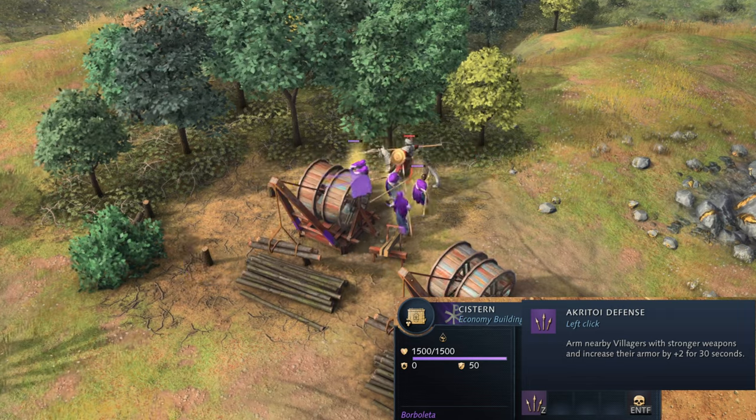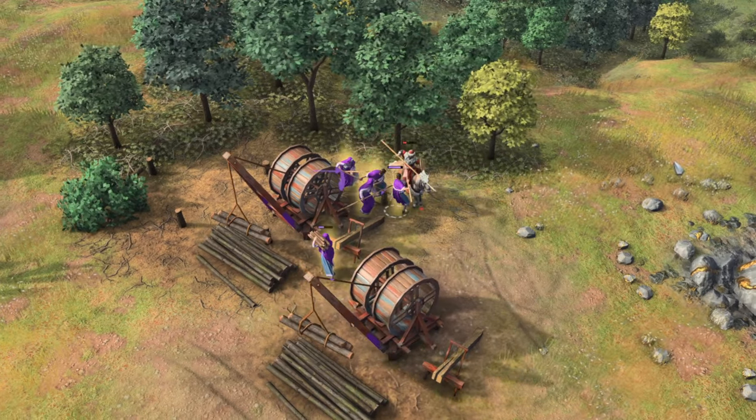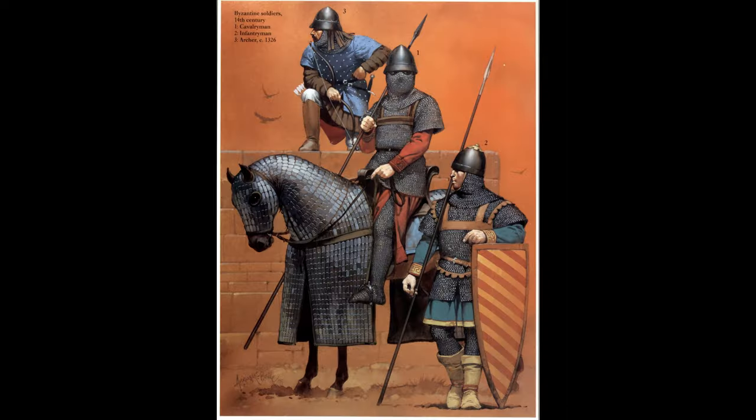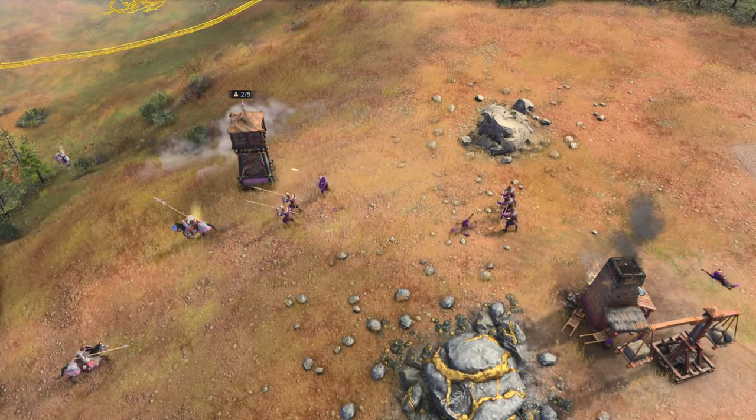The system also has a special ability: the Agritoid Defense can be activated, and villagers within the radius gain a spear to attack, plus 2 melee and ranged armor for 30 seconds. The term Agritoid referred to frontier soldiers who defended the Byzantine Empire's eastern borderlands, playing a very important role against Arab and Persian forces. These soldiers were often stationed in border regions, also called Akritai.